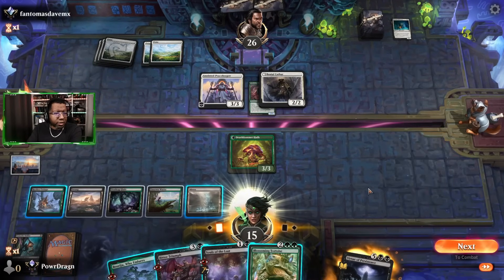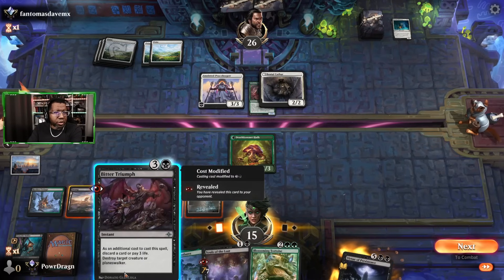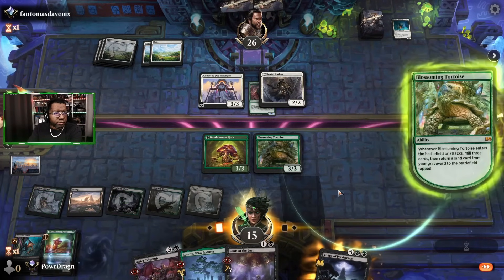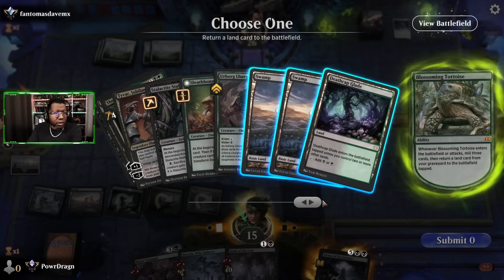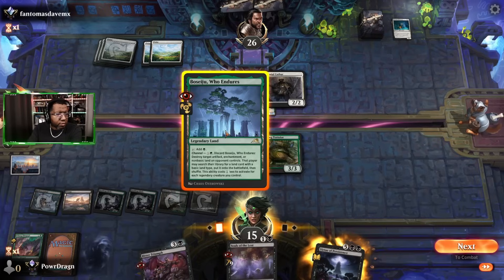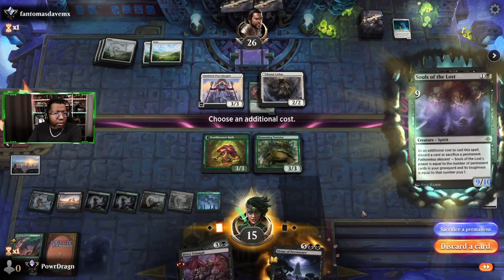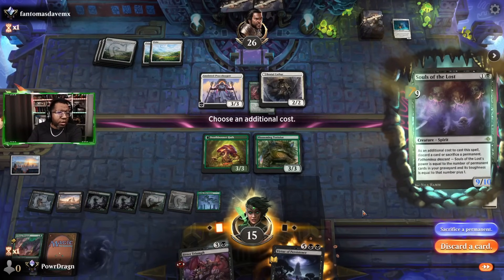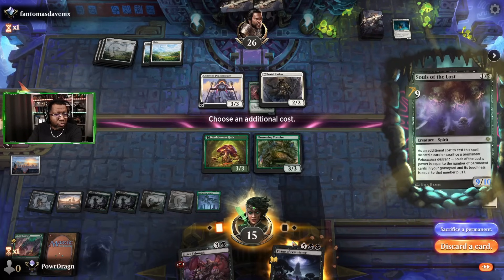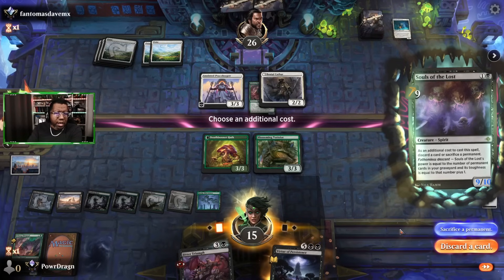I have to decide how badly I want to use Bitter Triumph on something, but I think we're gonna go with this — it has more value. We'll get that and we could play Souls of the Lost — just say forget it, let's go. Do I want to sacrifice the Hulk? I could sacrifice a land too — we just got Virtue of Persistence. You know what, let's gamble and discard a card here.